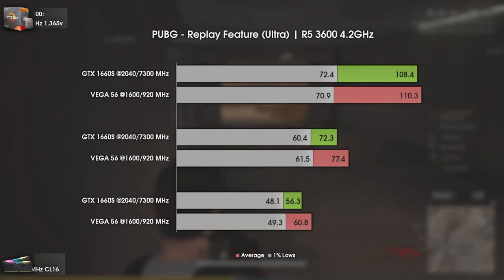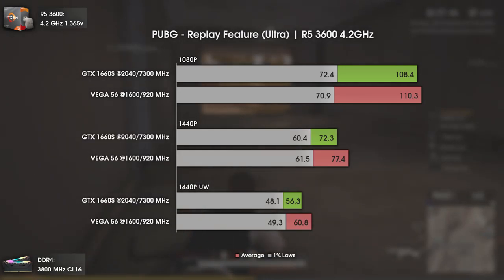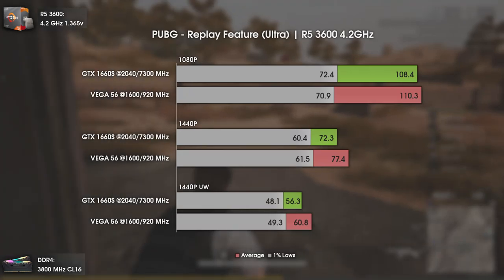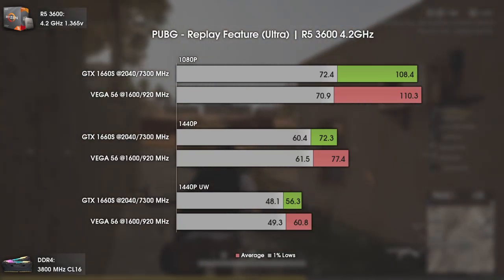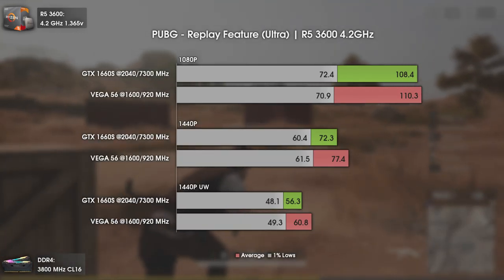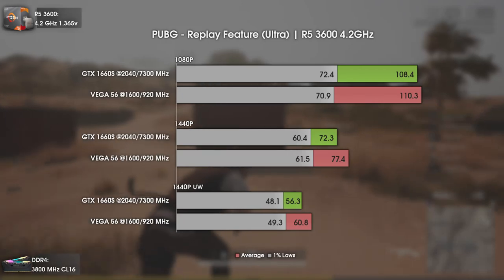Our second game is the well-known PUBG. In this game, the results are more comparable, with 1080p results being more or less the same. As soon as you go over 1080p, the difference starts to get noticeable, maybe due to the small 192-bit bus of the GTX 1660 Super. Both cards present interesting results, but considering the raw power of Vega 56, I was expecting a bit more from it. Still, not really that bad.